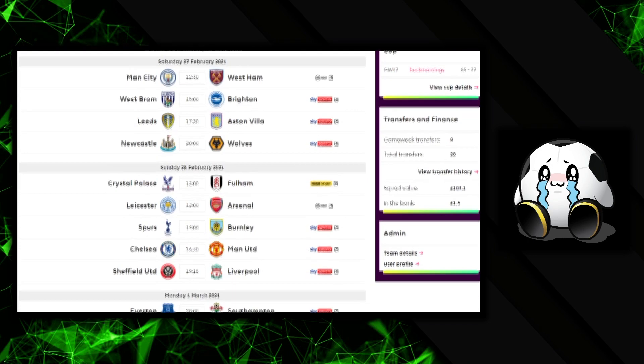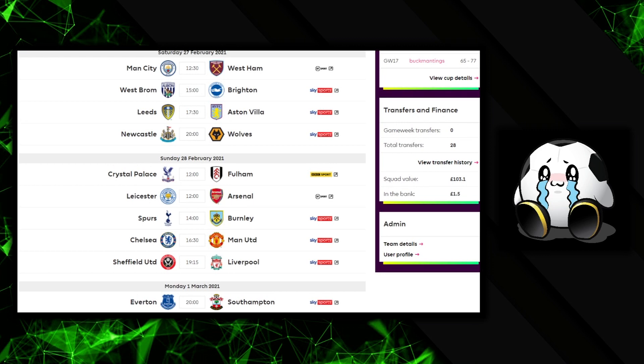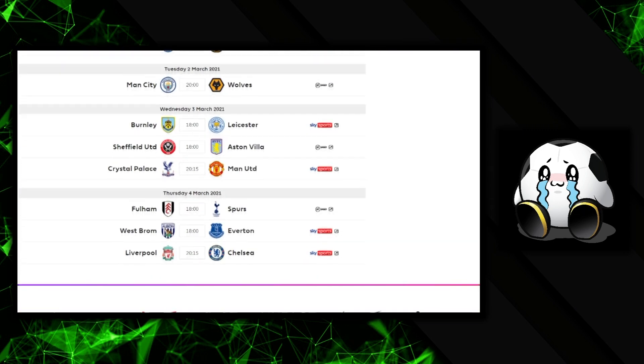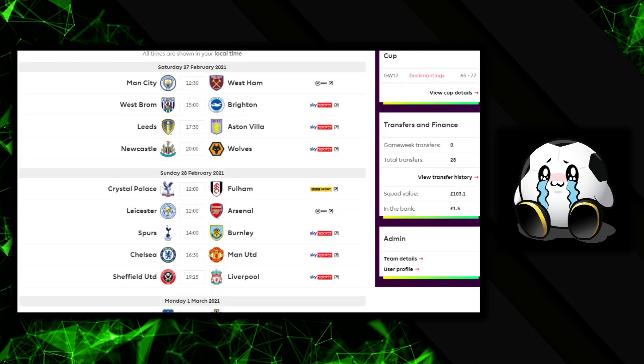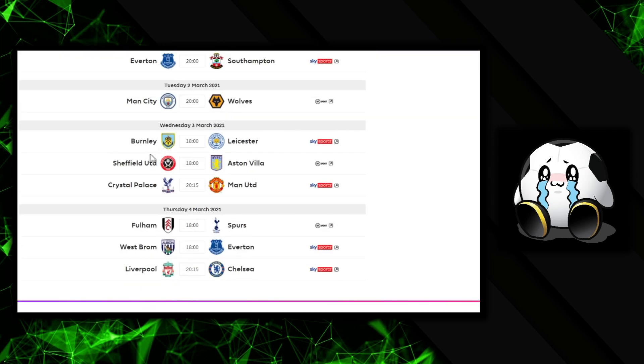I'm not going to go through each individual fixture, but these are the original fixtures for game week 26. Scrolling down, they've updated the website with extra fixtures added to the double game week 26. Manchester City vs Wolves, Manchester City also has a home fixture against West Ham which looks really good. Other added fixtures include Burnley vs Leicester, Sheffield United vs Aston Villa, Crystal Palace vs Manchester United, Fulham vs Spurs, West Brom vs Everton, and Liverpool vs Chelsea.